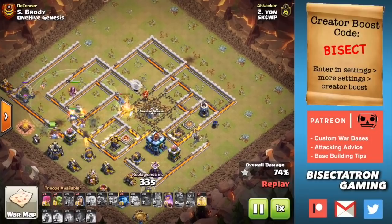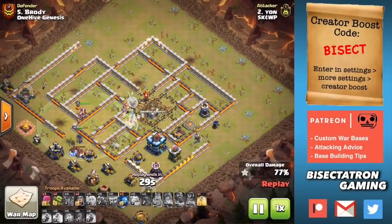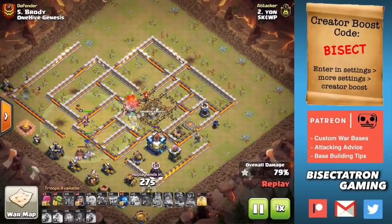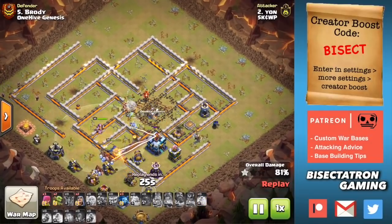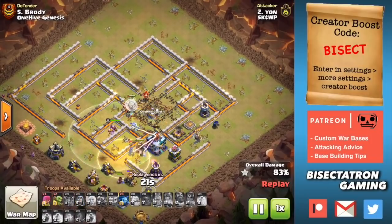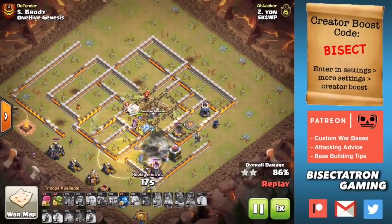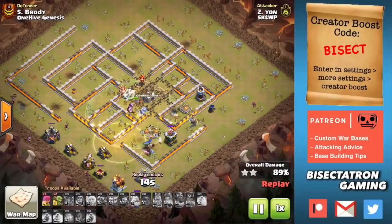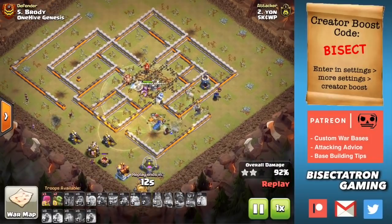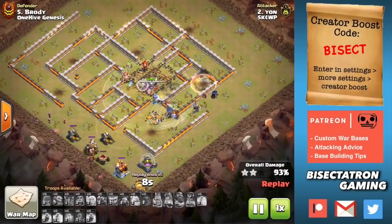Healers fortunately for the attacker get back onto the Queen, and that's going to allow her to kind of stay up longer and do some work on this Town Hall. The Expo was nice enough to lock onto a healer, so really get some good value from the Queen there and the Royal Champ is still up. Things wrapping around — nice attack. Not the smoothest but worked well, and it shows the power of the strategy.